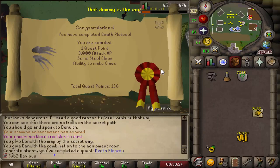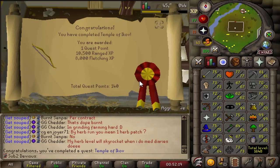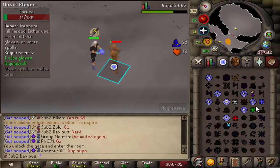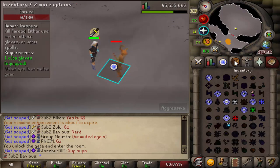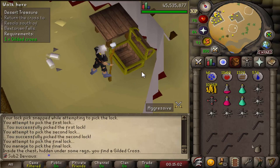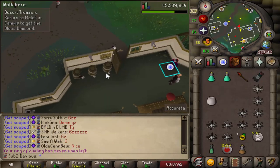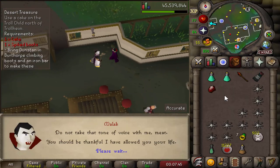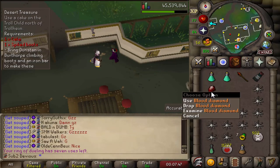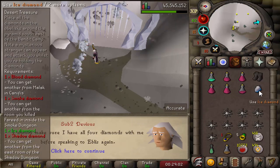I decided to start with the Smoke Diamond. For the most part all of these fights are really easy — third try on the chest, easy game. And there is the Shadow Diamond as well, two more left to go. This fight is by far the scariest. The safe spot wouldn't work for me so I decided to phase tank him. And finally there is the Ice Diamond — now I can go and complete the quest.